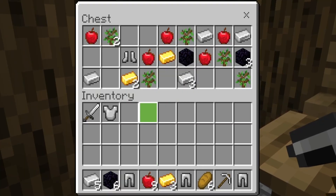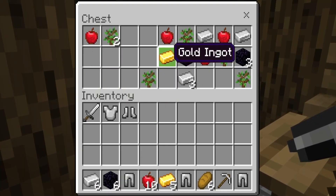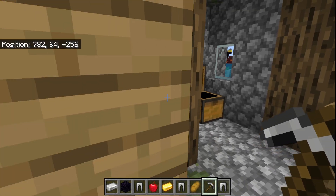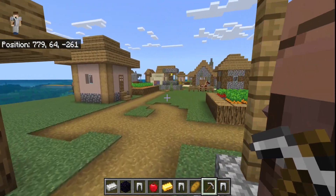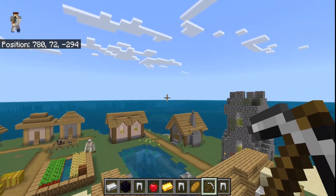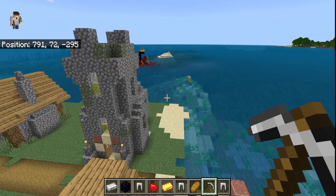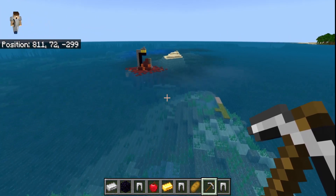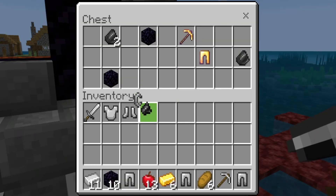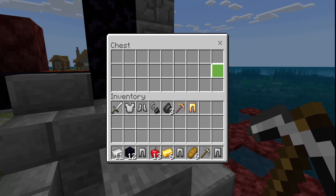Last blacksmith — they've got iron boots, more gold and iron, and some more obsidian. I actually do have enough obsidian to get to the Nether. You just need flint, unless I can get flint from this ruined portal over here, which would be huge. And there you go — you've got your flint and steel. You are able to make it to the Nether now.